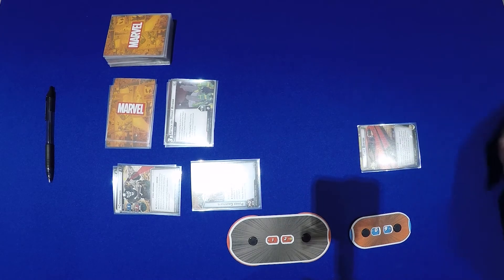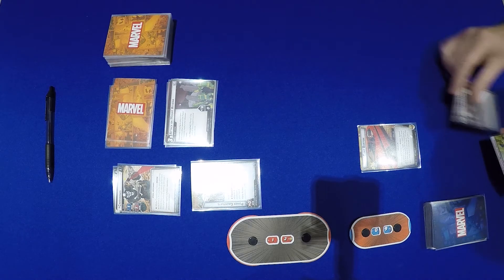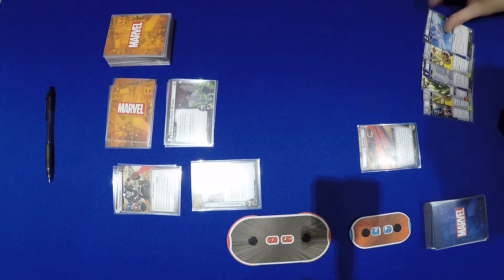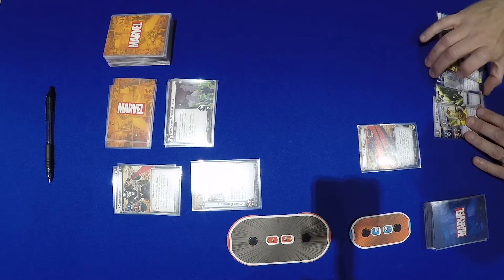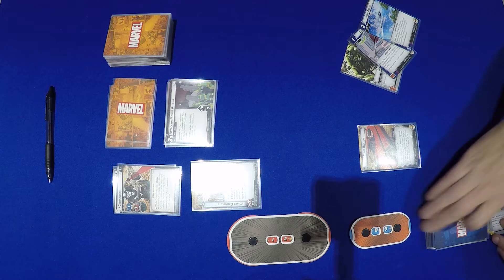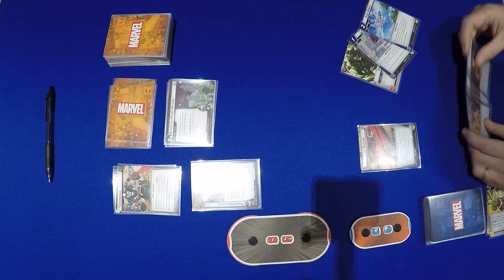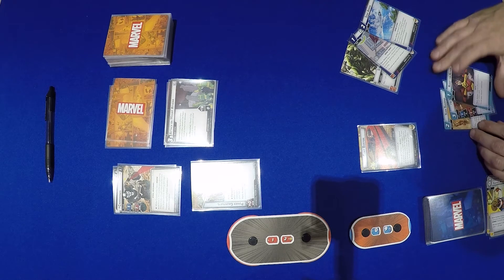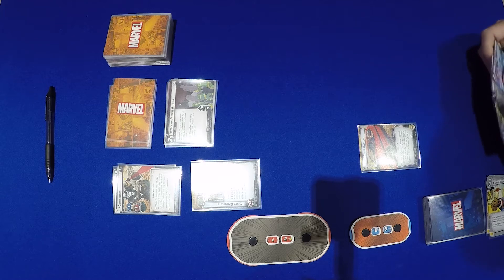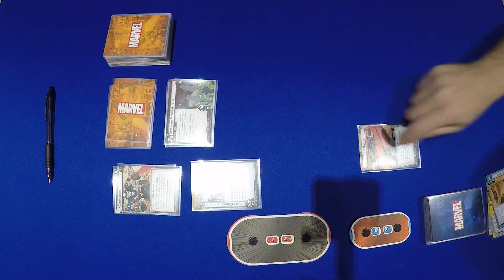Clint gives us 6 cards in hand: War Machine, Earth's Mightiest Hero, Strength, Cable Arrow, Earth's Mightiest Hero, and a Sonic Arrow. We'll keep Strength and our arrows and ditch the rest. We draw back up and get Team Training and US Agent Ready for Action.